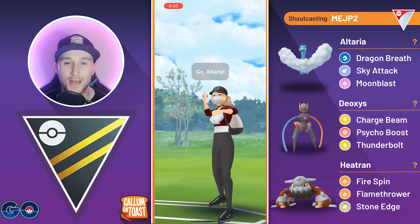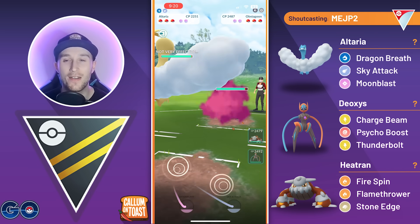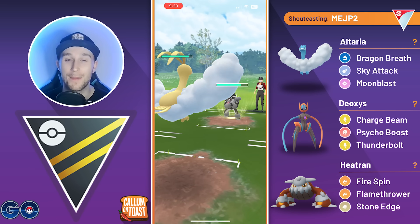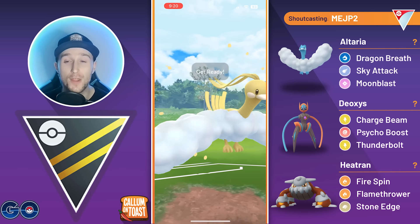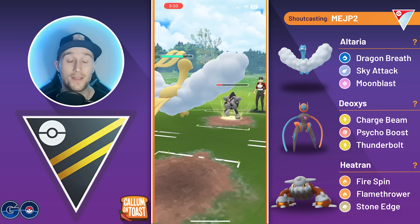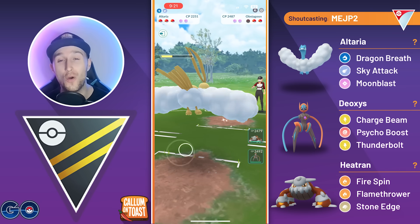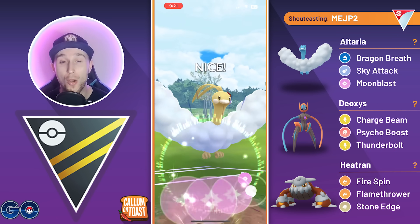Going into the first battle, Altaria leads into Obstagoon — a pretty good matchup. Altaria, even at level 50, only reaches the mid-2200s. The opponent goes for Obstruct, so we go straight for the Moonblast. They no-shield it, then go for Night Slash, but it's not doing too much damage. We get the full Dragon Breath farm down, taking out the Obstagoon. The opponent comes in with Empoleon.